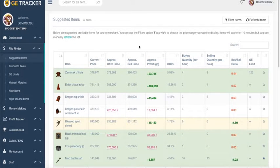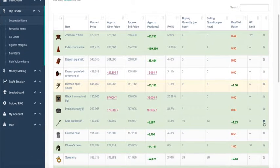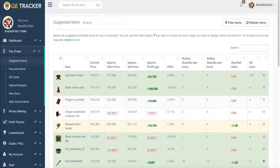Looking at this table, you're going to see a list of data for each item: their current offer price, their current selling price, how much you might be able to make, the return on investment, how much is trading per hour, and the buy/sell ratio. Some items have their GE limits listed but not all of them do. And if you like an item and want to keep an eye on it long-term, you can favorite it — it'll turn into a blue star and you'll be able to find your favorite items under your dashboard.